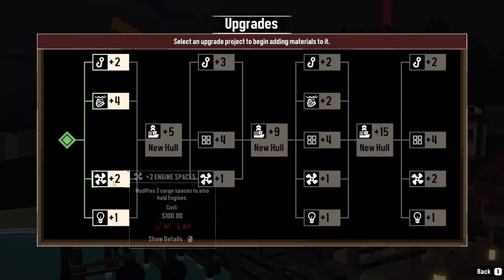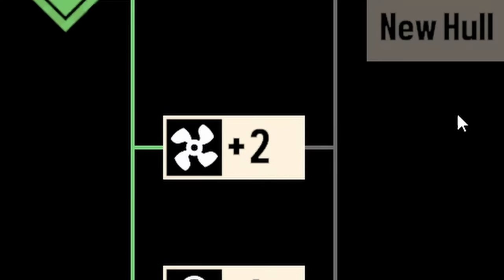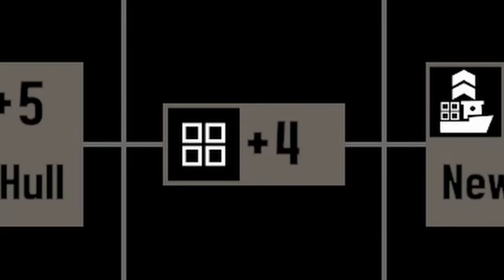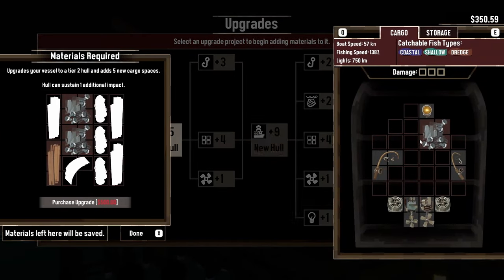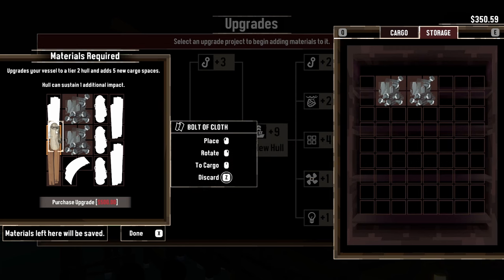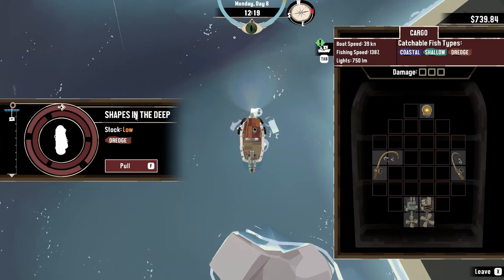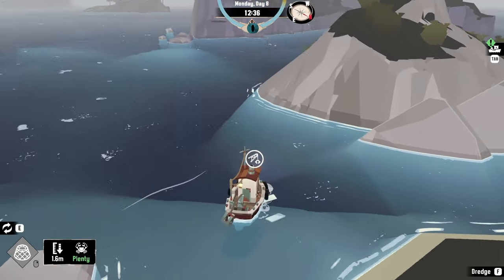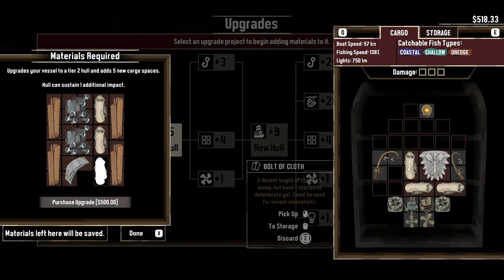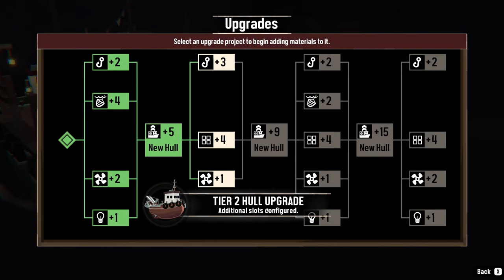There are 6 different types of upgrades throughout the upgrade tree: rod spaces, net spaces, engine spaces, light spaces, cargo spaces, and hull upgrades. The hull upgrade will give you one more health point each and also more cargo space, but it's also the most expensive upgrade. In order to craft them, you will need to find materials through dredging — there are dredge spots spread throughout the game's world, usually found near shipwrecks. You will also need to pay a specific amount of money per upgrade. Unlike with equipment, researching a boat upgrade will have it automatically installed.